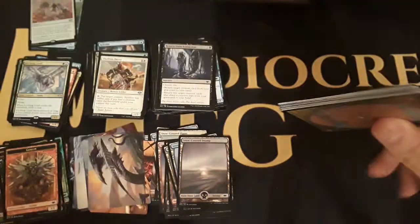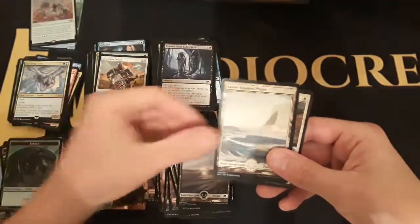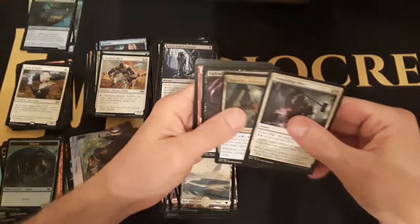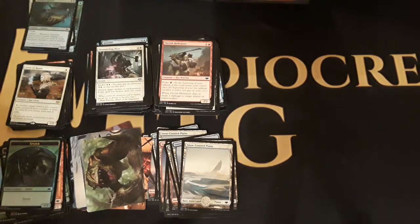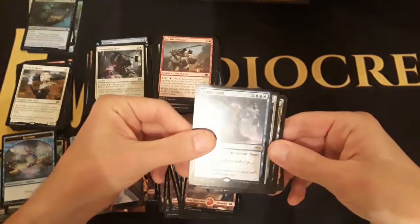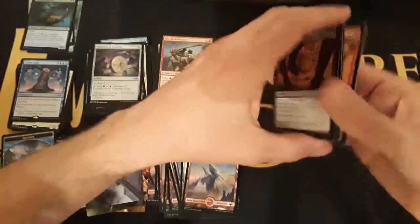That should be a shade under 25 minutes, which is fine. Foil spider, and there's another planeshifted specter — not too many foils so far. Giver of Runes — did she give to the mother or did the mother give her? Dismantling Blow, Ingenious Infiltrator, and the Undead Augur. Ninja of the New Moon, the future sight, the ultimate Curiosity, Cunning Evasion, and the Tranquil Thicket. That's the left side.